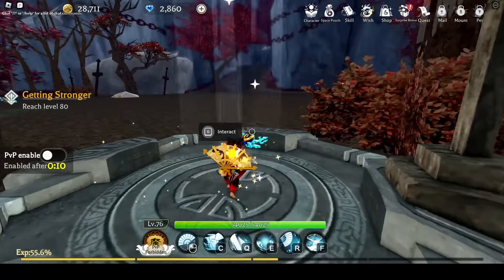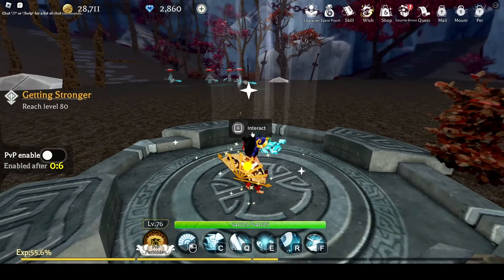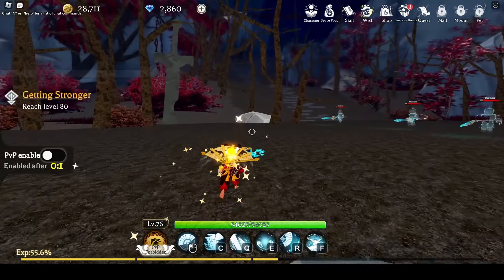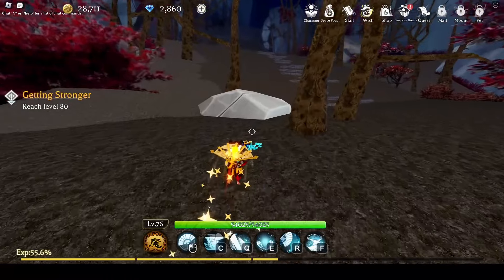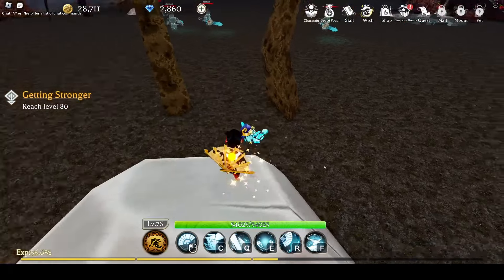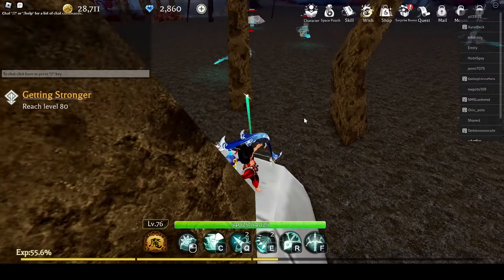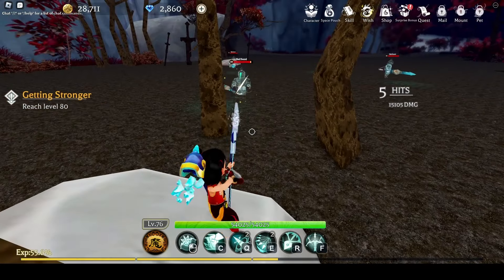For level 60 and above, from the spawn there are two rocks — go to the rock on the left. Bow is the best weapon to use for this location. This rock is a little bit tricky, so start with the dot on the rock. Adjust yourself, make sure you can hit the mobs and not take any damage before you go AFK. You may have to try this a couple of times.